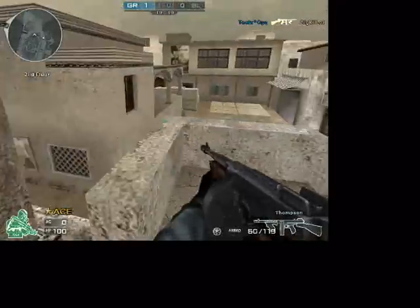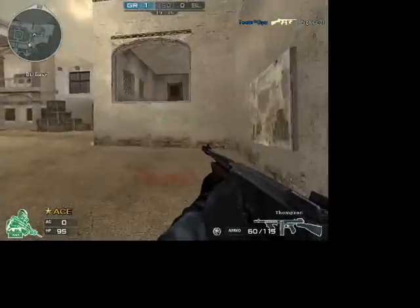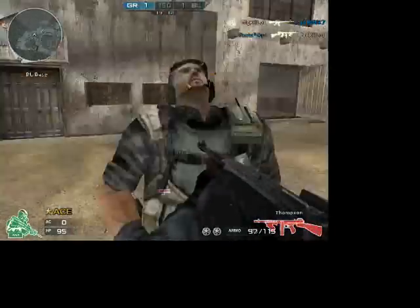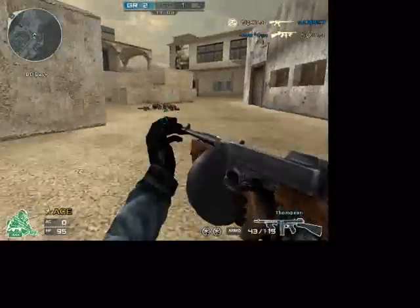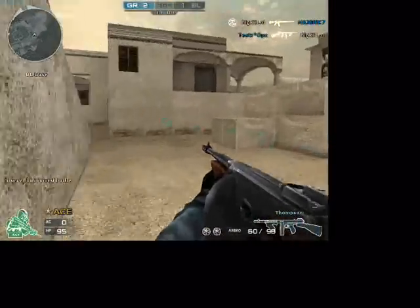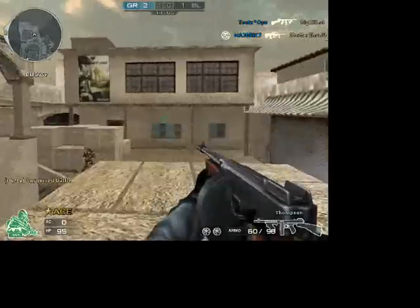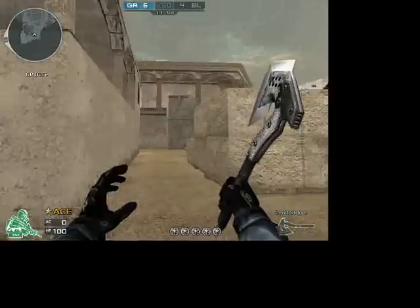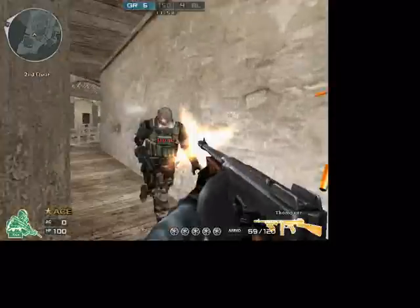Here at the Crossfire Gun Cage, we rate the guns with a 5-star scoring system with 5 different categories. Those categories being power, or the amount of damage the gun inflicts; maneuverability, or how the gun affects the way you move, run, jump, etc.; accuracy, or how precise the bullets are shot from the gun; rate of fire; and finally the ammo and reload rate.